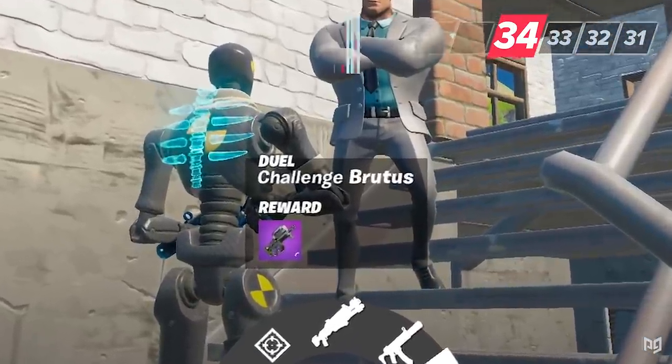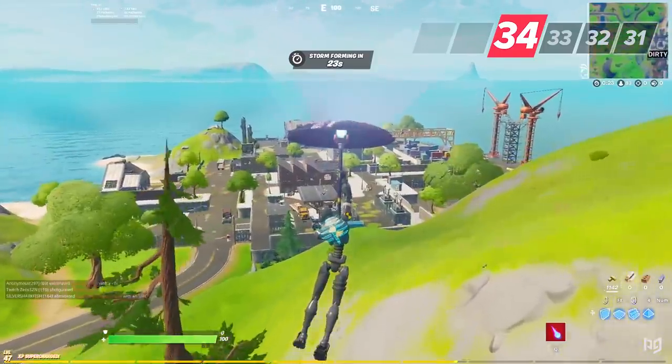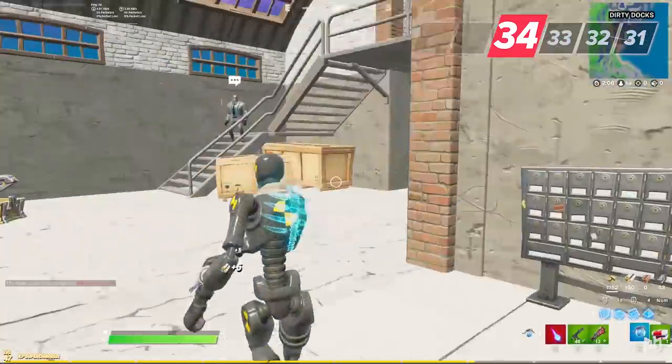One of the best NPCs in Season 5 is Brutus at Dirty Docks, who sells great weapons, can upgrade them, and can also be dueled for a purple SMG. This makes Dirty Docks low-key one of the best drop spots in the entire game for consistently strong loot.